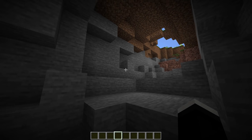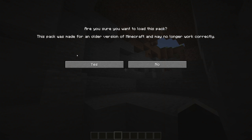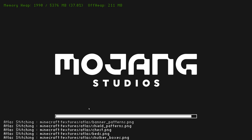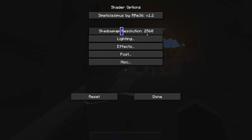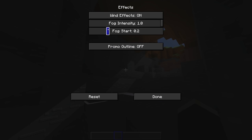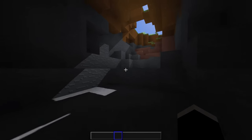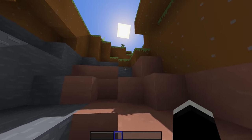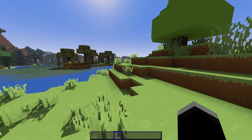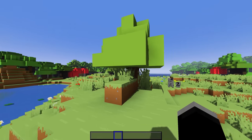For our next setup, we're going to be using the Bare Bones Resource Pack, along with the Bare Bones Normals add-on, plus the Spooks Bare Bones Add-on Pack, and we'll be using these three along with the Simplicissimus Shader. With this combination, we're going to be doing a pretty good job of actually recreating the visuals you'll see from the Minecraft trailers. Once you've activated the shader, go into shader settings, then select Lighting, enable Soft Shadows, and turn on Normal Map Support. Next, head over to the Effects tab and turn on Promo Outline. The reason I included the Spooks Bare Bones add-on is because without it, the sky is kind of broken with this resource pack when you use a shader.